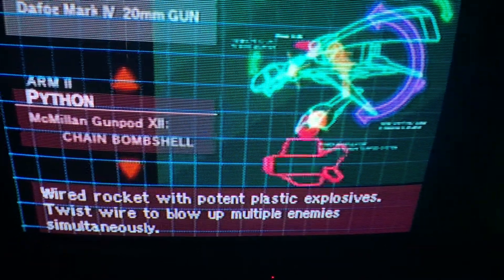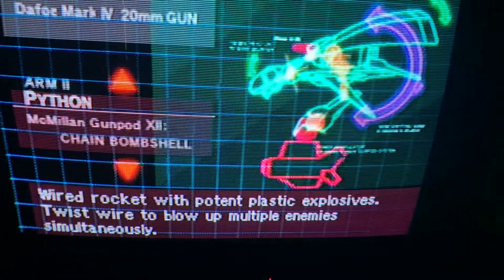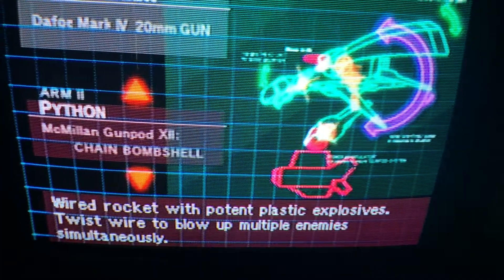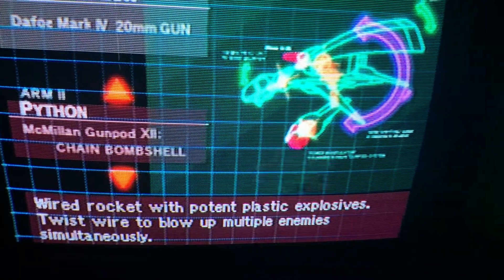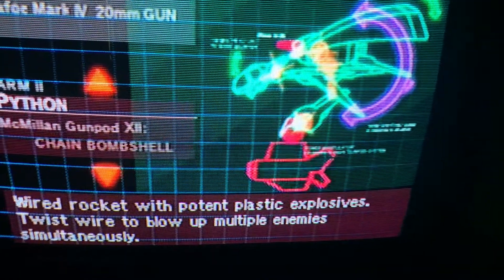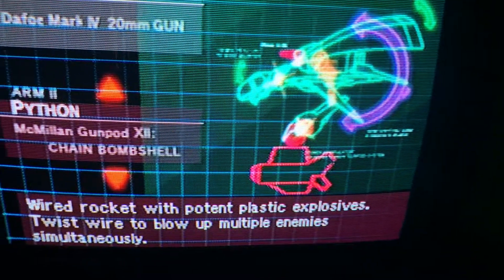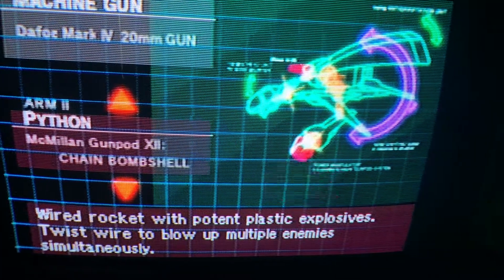Python is probably the second rarest one. It actually shoots out these explosive charge things that are strung together, and you can move your ship around and it'll twist the string. It's kind of a defensive weapon because it destroys the area that you chain it up around.